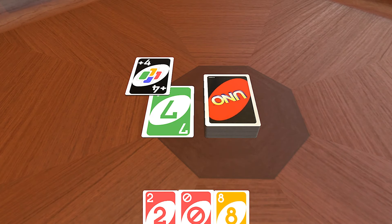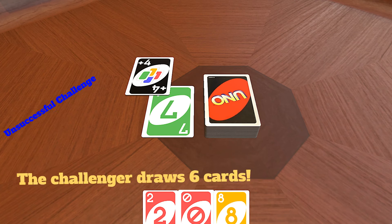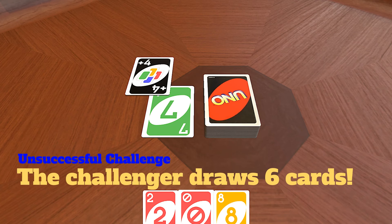However, if my opponent challenges me and I show my hand to them, and I do not have a card of the color on the top of the discard pile — the active card — then they not only have to pick up 4, but they also have to pick up an additional 2 as a penalty.